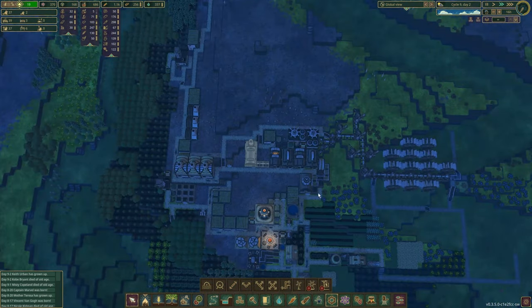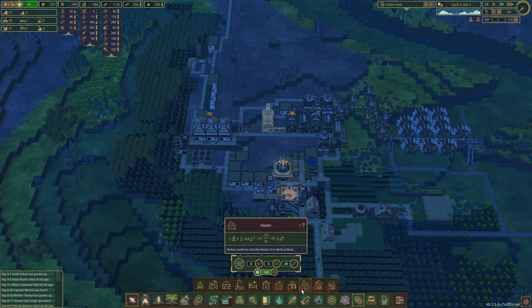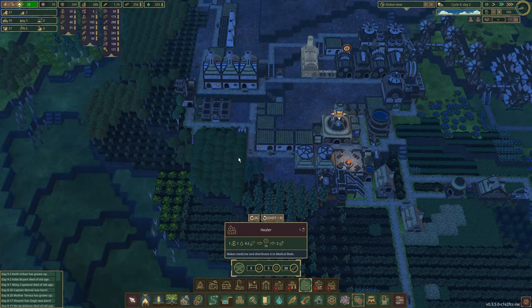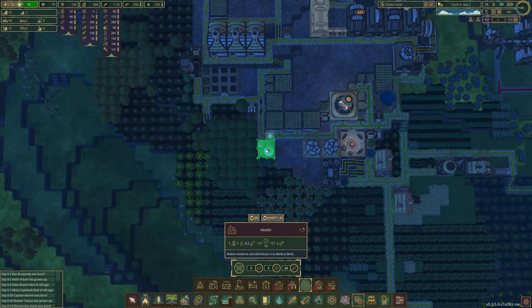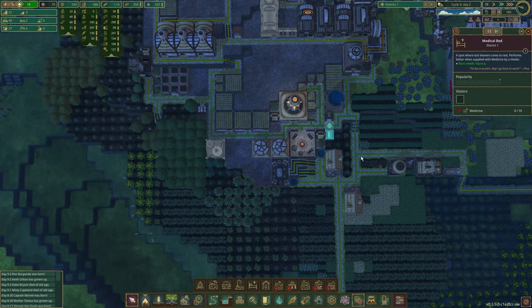Once that's going we'll be able to process some metal. With that metal, I'm also wanting to get the healer unlocked because it needs five metal, so I might as well unlock it now too. It doesn't need power, so I'm going to put it here — actually, I changed my mind. I'll put it here because it fits perfectly right there. It doesn't need power and it will distribute to our medical bed.